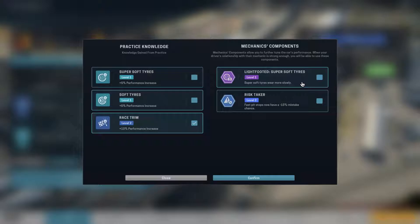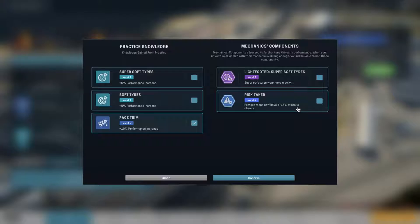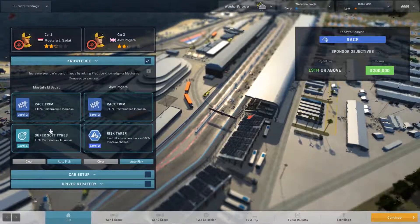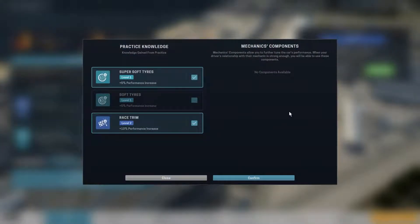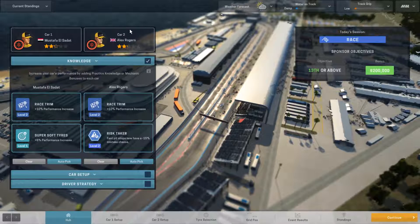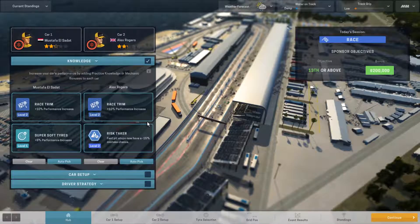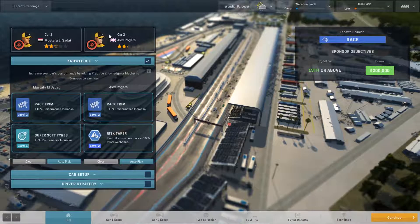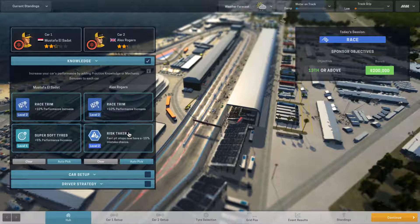Super soft tires wear more slowly, and fast pit stops now have a minus 15% mistake chance — that's actually very useful. Our Alex Rogers has a bonus to fast pit stops, so we might want to be more aggressive with him actually.